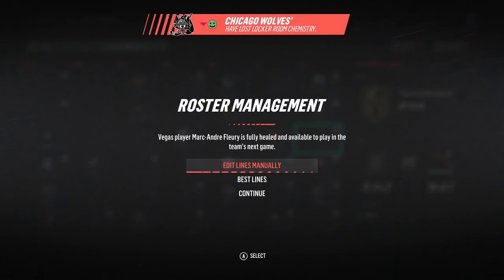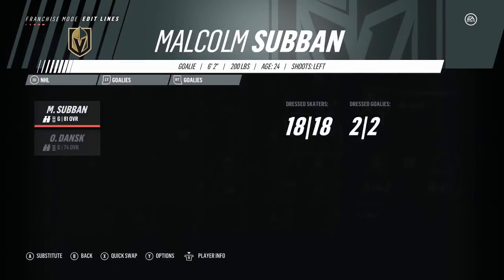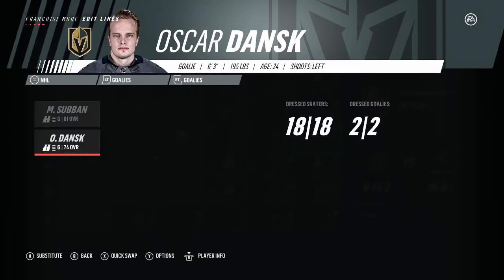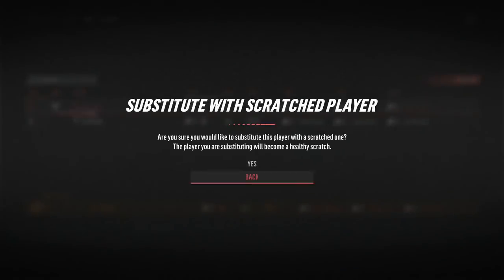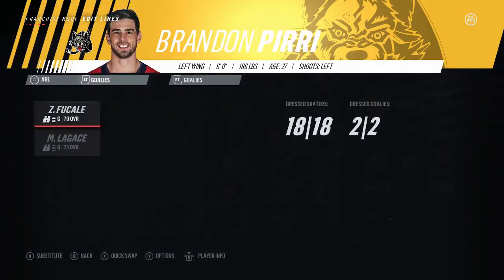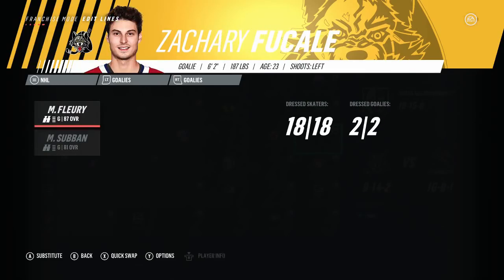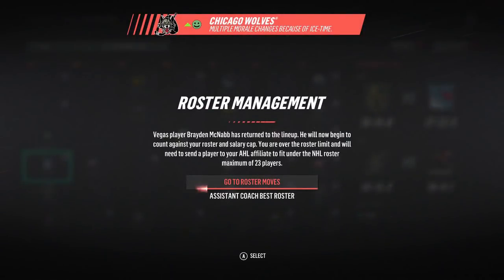Marc-Andre Fleury is back at 100% — that is a big boost for our team moving forward. Fair play to Oscar Dansk in limited playtime. The question is would he be on waivers if we had to send him down? He would be. I think we're just going to leave him on the roster as a healthy scratch. I don't want to risk losing him, and that opens up the ability for Fucale and Legacy to be the one-two punch with the Chicago Wolves. Whether or not Fucale ever develops — probably not — but maybe an outside chance.